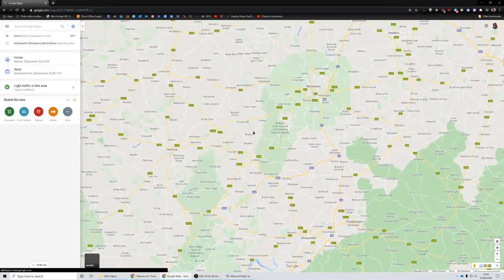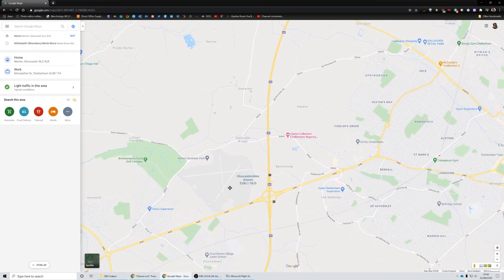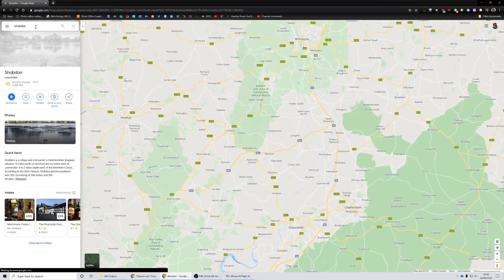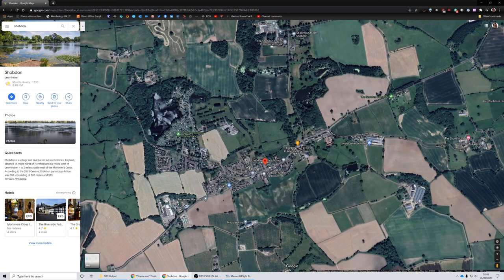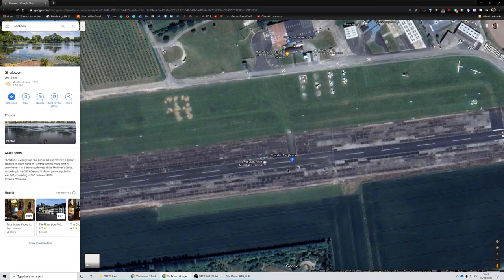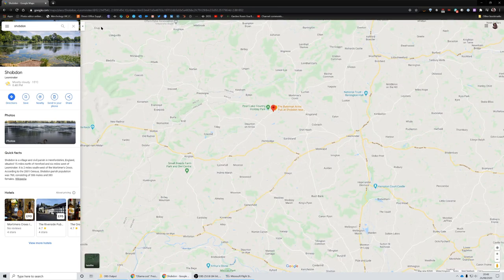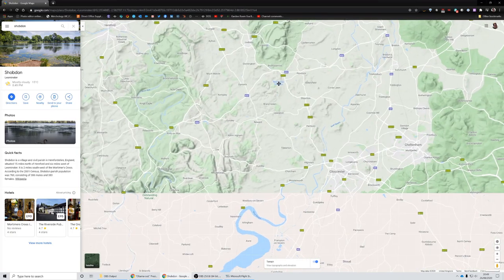Let me get maps up. Gloucestershire Airport is right here — that's where we are. We're going to take off and head to Shobden. Let's get Shobden up on satellite — there it is. Shobden Aerodrome. You can see there's a grass strip and a main strip, and that's what we're headed for. Let's turn terrain on — there are some hills to the north of Shobden we'll be able to see coming in.